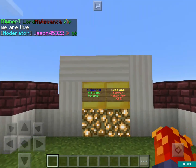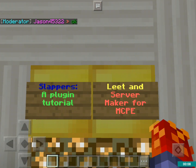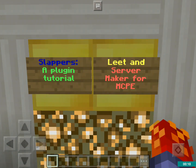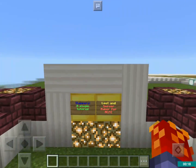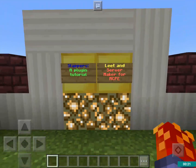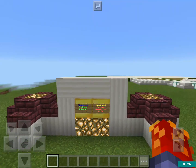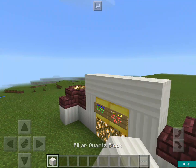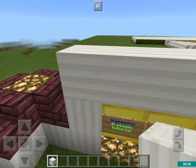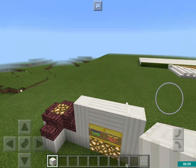Hey guys, it's LordMalitions back with another MCP video. Today I'm going to be showing you — I already did a slappers tutorial, but this one's a little bit more in depth because I know the commands a little bit better. So I'm going to do some cool stuff with slappers. Basically we're going to be covering every slapper command you can think of in a Server Maker for MCPE server, but you can use it on LEET too, which I find is a bit more popular.